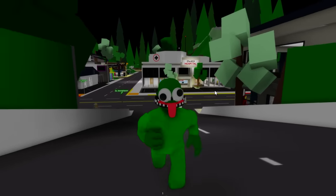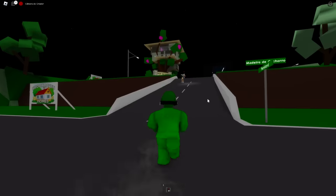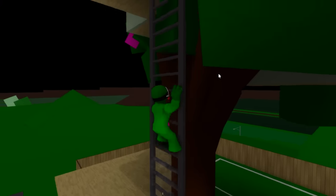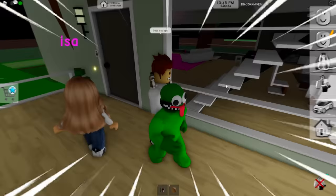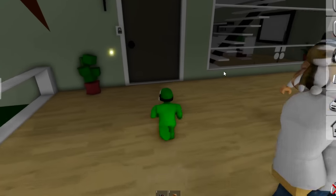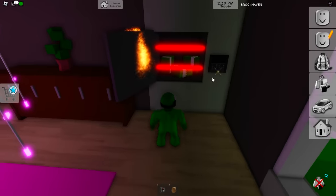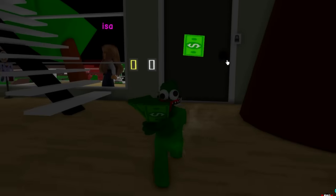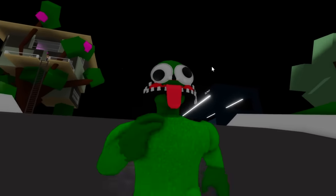Now guys, for us to get our next skins we have to steal three safes around Brookhaven. There's already a house right there for us to steal from — let's not waste any time as I want this new skin as soon as possible. I made myself smaller just so I could get in quickly. Got the seat, blew that safe up — and that's our first safe completely stolen. Now let's run away before we're banned. Awesome, we got out fast. We just need two more to get those skins going.